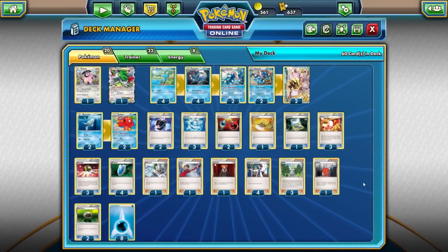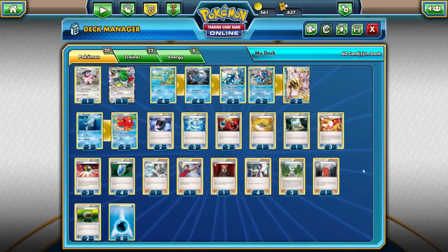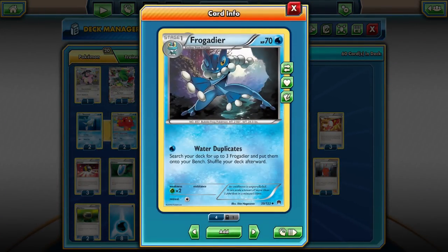This is a great non-EX centric deck. There are no Rare Candies or anything like that. There are a couple of cards that really make this deck work — otherwise it would take too long to get the Frogadiers and Greninjas out. If you look at Frogadier's attack for one energy, it has Water Duplicates, which lets you search your deck for up to three Frogadier and put them directly on the bench. You don't even need the Froakie. That's what makes this deck work in essence.